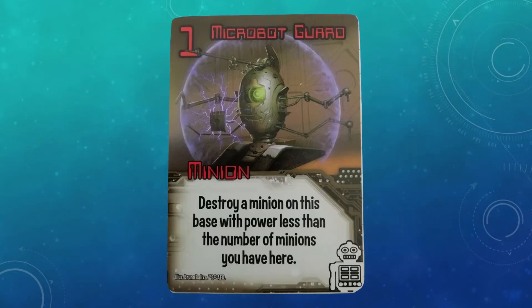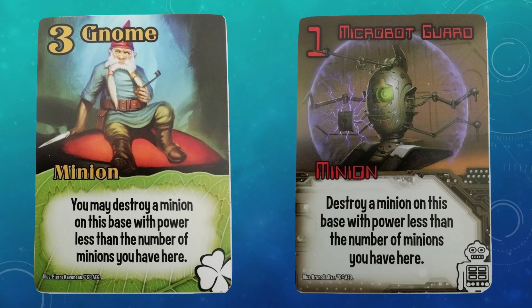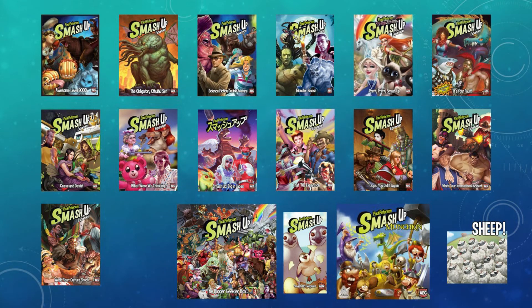The Microbot Guard was always the weakest minion in the faction by a long way, because at least the Nukebot was just a solid 5 power drop. The destruction isn't optional, so it could backfire, and it's an ability I think is a little bit out of place in the Robots. Robots don't feel like a destruction faction, especially with the change now to the Nukebot. In the core set there was a lot of destruction, and cards like Gnome for Tricksters and Microbot Guard felt tacked onto factions to give them more interaction. There was a marked change from the first expansion onwards where they realised that more draw power and consistency, and fewer slower and more annoying destruction effects, makes for a better and faster game.